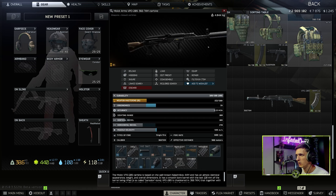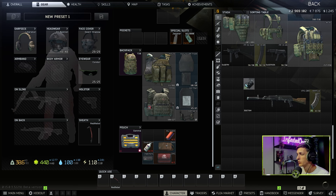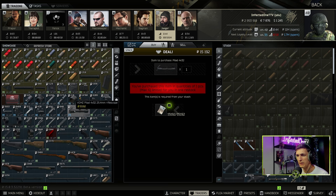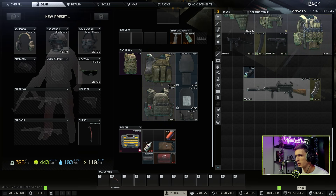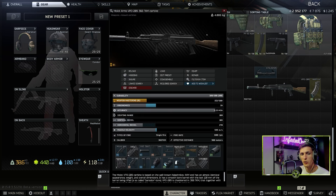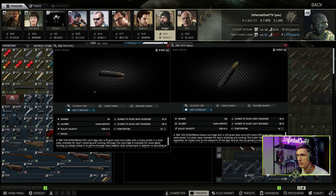You can also slap the GTL21 on it in the same place as on the PP-19. The choice of scope or sight is up to you. For close to medium range, put a red dot of your choosing on it. The other option: if you have Jaeger level one and you gave him the letter from Woods, you can buy the Pelat scope with the UTG 25mm mount — both are level one Jaeger items — and use it as a marksman rifle. So you have the marksman rifle option and the red dot option for close-medium range.